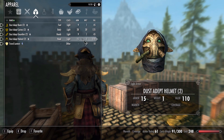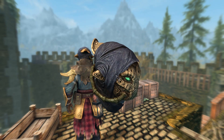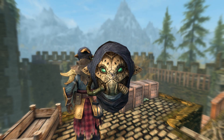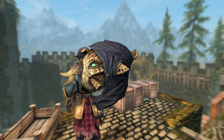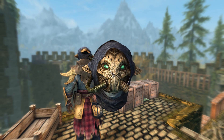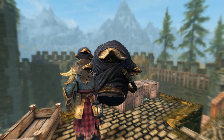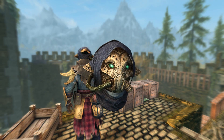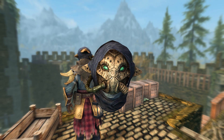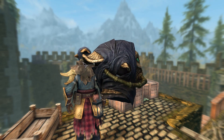I gotta admit, I think my favorite piece is the helmet — it just looks horrifyingly awesome. Kind of like a weird mix between the various things from Solstheim, with that sort of normal armor you see over there, plus even a little bit of Dwemer influence almost. Just all in all really cool and very much matching the lore for the dust adepts, who are supposed to be able to control dust, which is kind of neat.